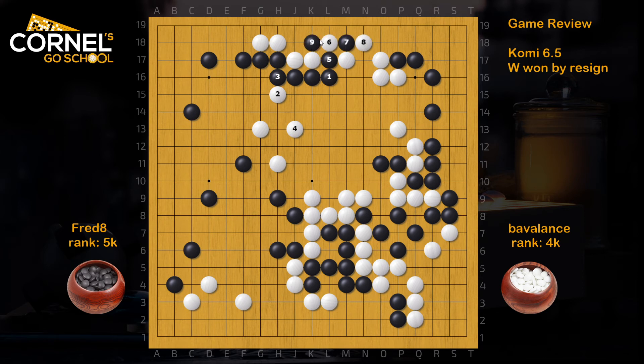Now, if White captures the stone, there's Atari and catch the top stones. If White connects in the top, Black will Atari, Atari, then connect under. But now White needs to make two eyes in the top with that group. And then Black will jump in the middle. So already there's a lot of damage in the top.